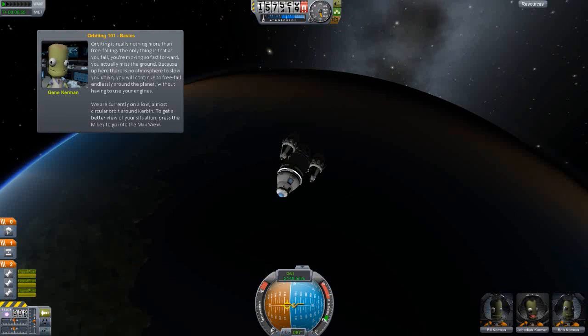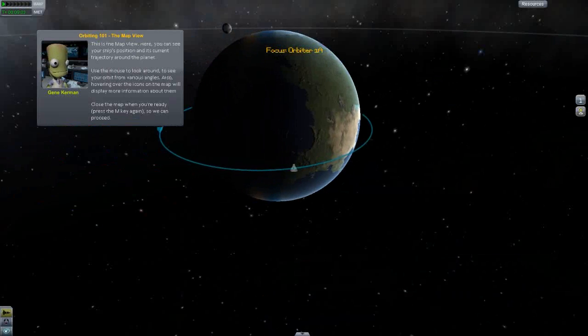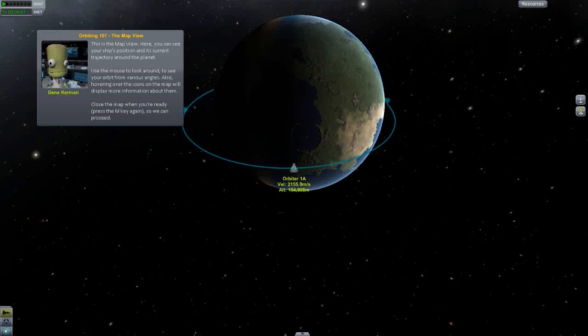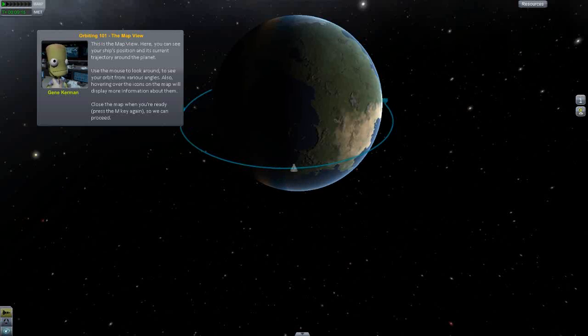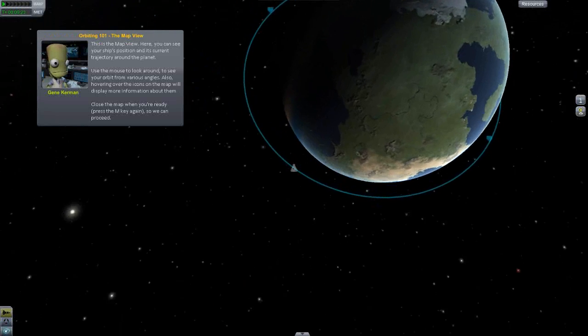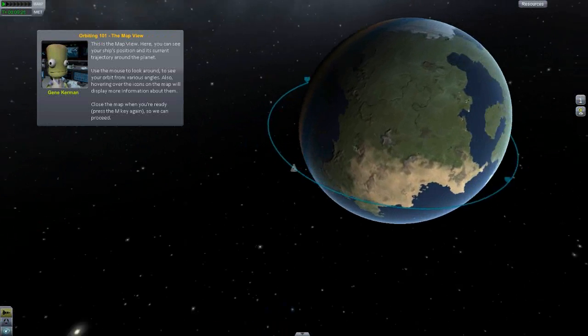To get a better view of your situation, press the M key to go into the map view. Oh cool - this is the planet and this is the orbit. It's not a plane, it's a spacecraft - whatever. This is the map view where you can see your ship's position and its current trajectory around the planet.